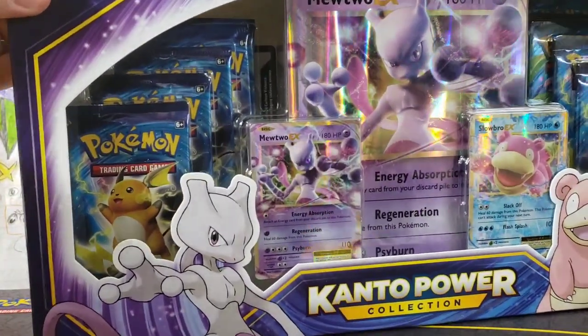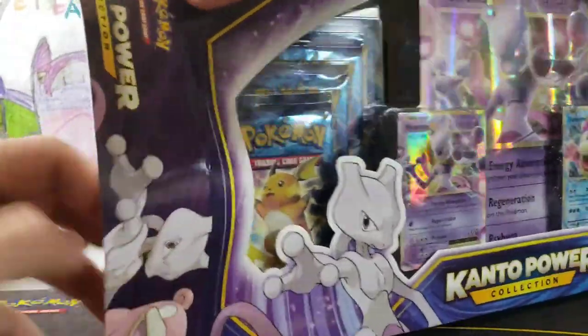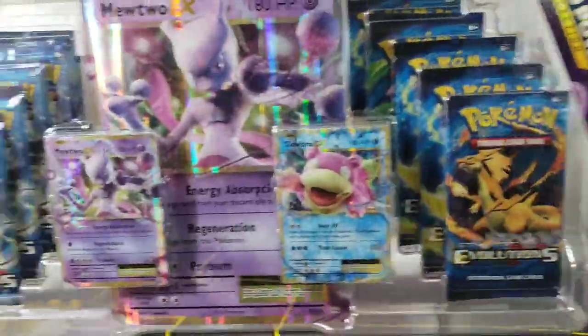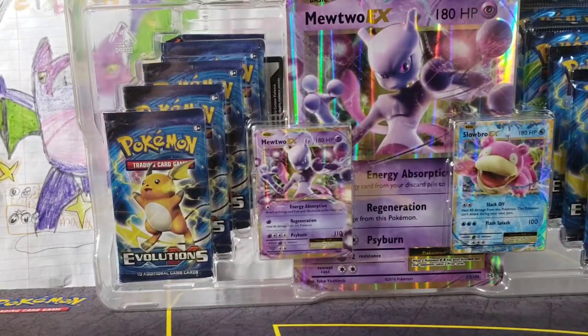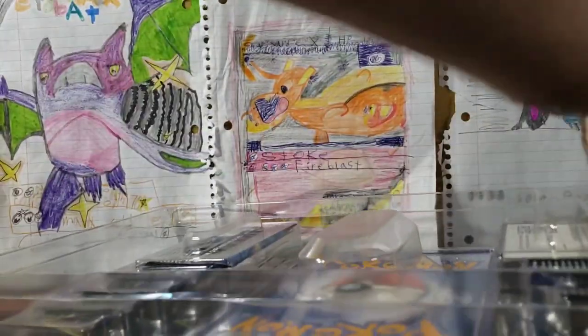Let's open this up. She is hard to open. And it is official — now it is not worth as much, but this box is still mega cool. Flip this around — there is our Mewtwo and our Slowbro. I'll get those out. I've got a sleeve.